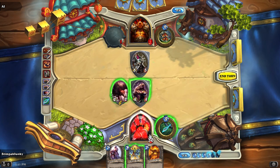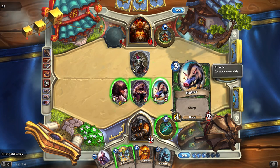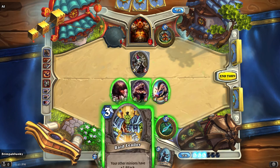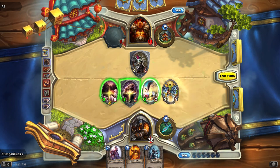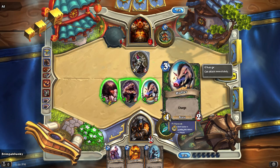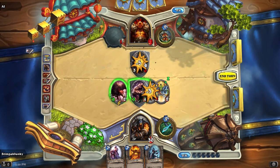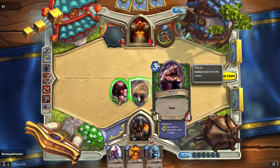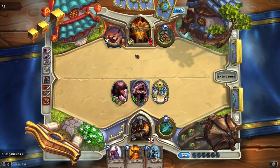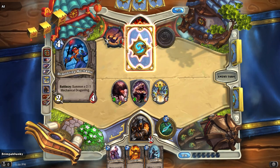Let's do another Animal Companion — I get Huffer, nice, and it's got Charge so he can immediately attack. I'm going to buff all of these guys up by one. Huffer's going to fight bravely but probably go down this round. We'll take out the Shield Master, attack with Misha, and our Buzzard will go too. At this point we are just handling the basic Garrosh AI.